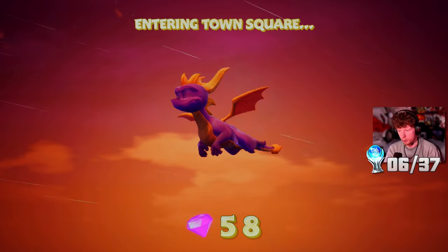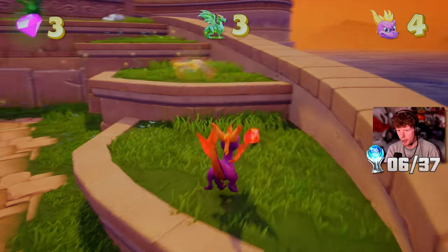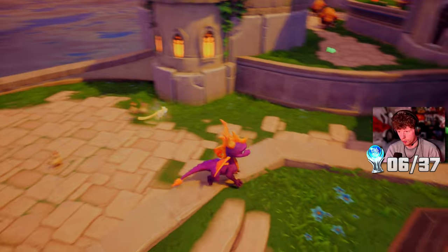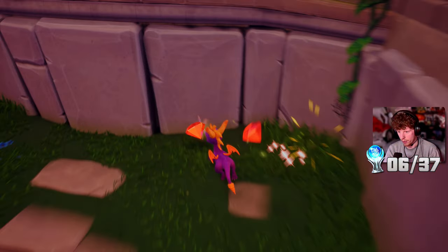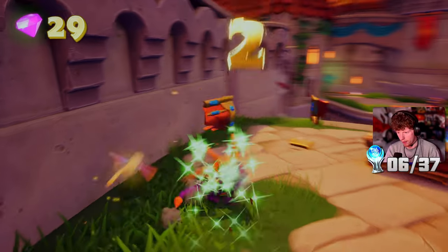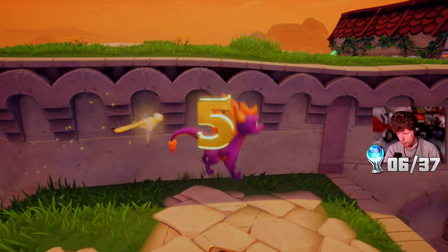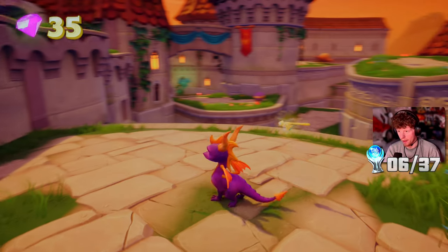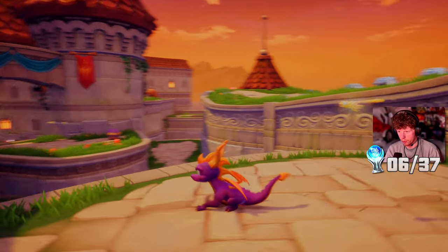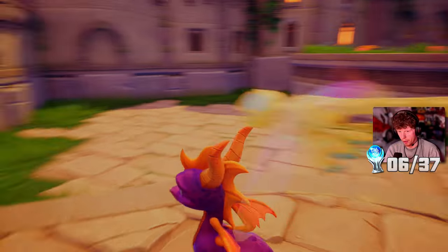Spyro can't swim, noted. Here we are in the town square. We can glide over there with the bulls. To take out the bulls, we need to ram them and then flame them. There's some stuff up there as well - maybe I can jump from up on that ledge.